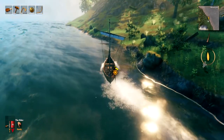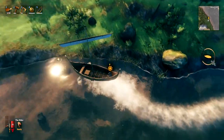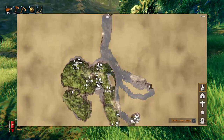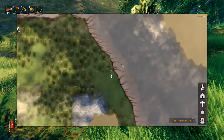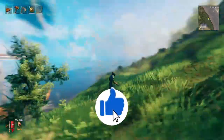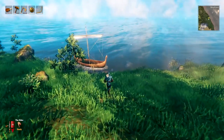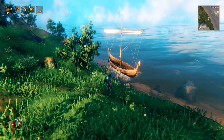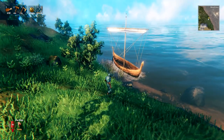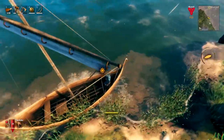When you arrive at a new land to explore, I recommend opening your map with M, scrolling in, double-clicking the area, and placing a marker labeled 'Boat' or whatever you like. That way when you're done exploring you'll be able to find it, because you can go off exploring in all different directions and forget where your boat is. Especially if you need a speedy getaway, it's really handy to know exactly where it is on the map. You could also set up a workbench nearby to create a more permanent docking area.